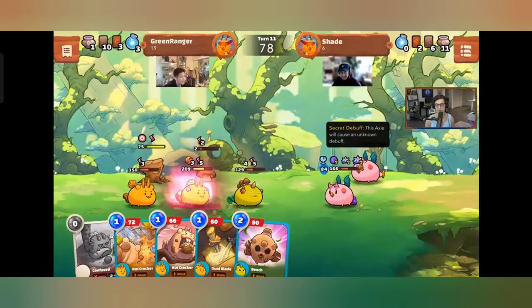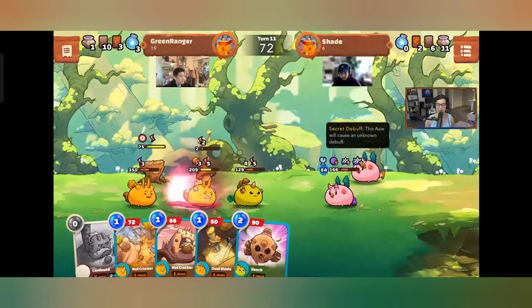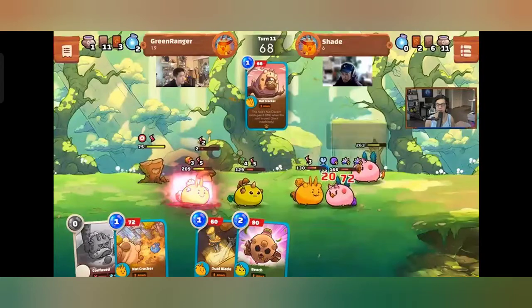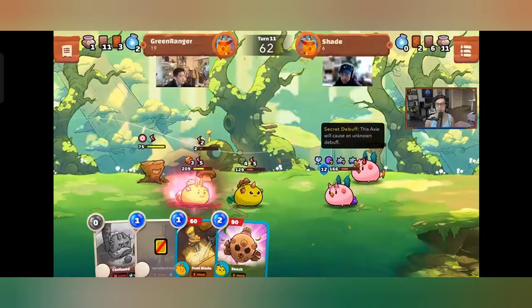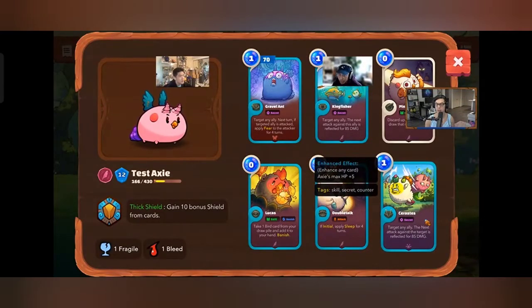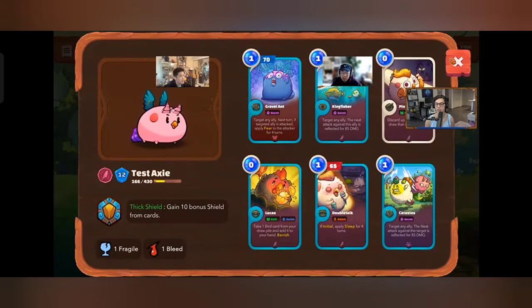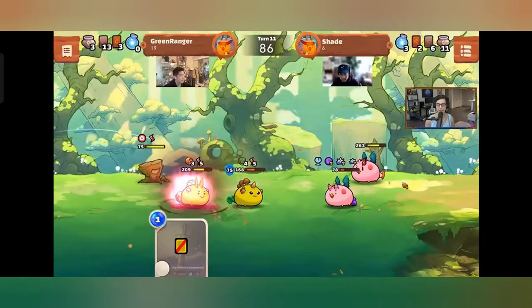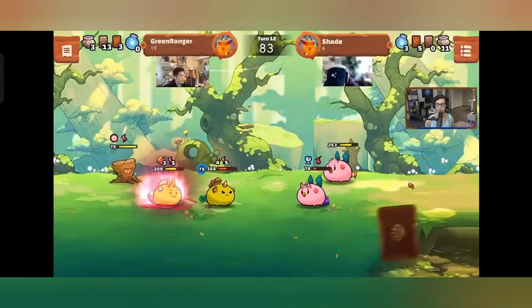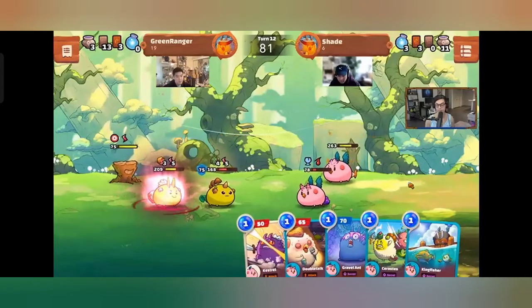On whether secret debuffs like Kingfisher and Serastis persist across turns if not attacked into: yes, they specify 'next attack' rather than a round limit, so they're sticky and stay until triggered. Shade gets the kill on the backliner. Phil survives another turn and gets a great card draw — now wishing he had that energy coin.